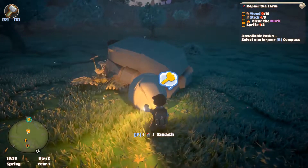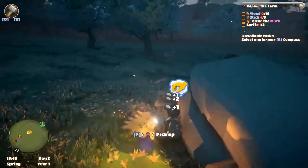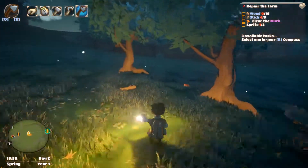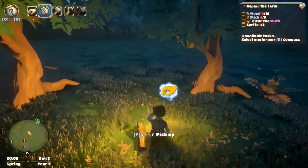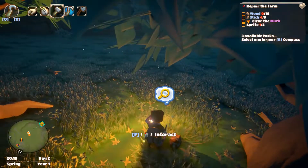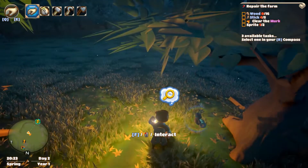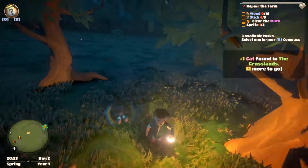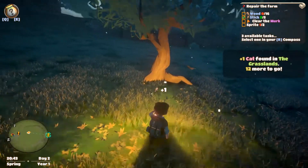Go ahead and smash up some rocks, cut down some trees. I was going to trade those glasses and buy a bunch of stuff, but I figured the game would get me what I needed. I need to stop hitting E and just left-click. One cat found in the grasslands — so I just put a cat in my pocket.